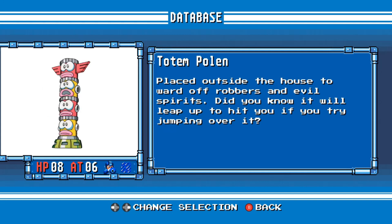Totem Poland. Placed outside the house to ward off robbers and evil spirits. Did you know it will leap up to hit you if you try jumping over it?